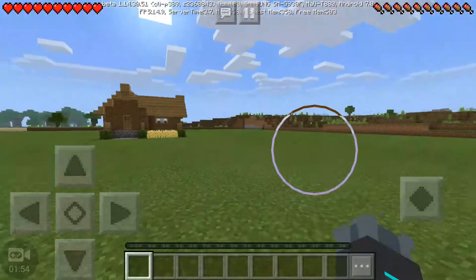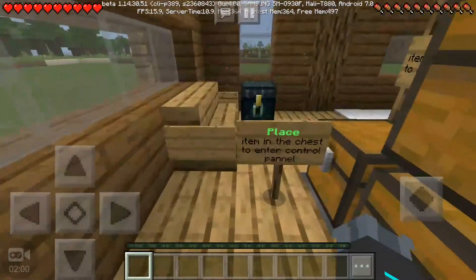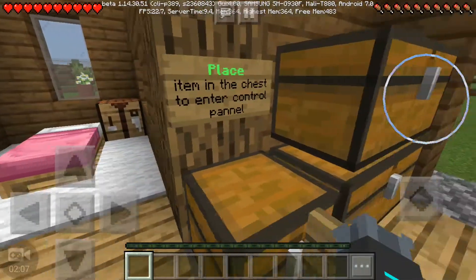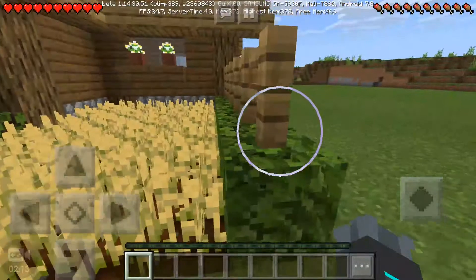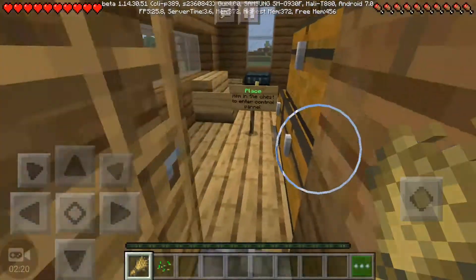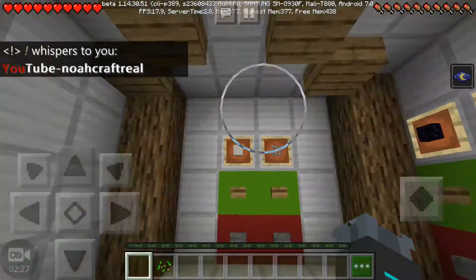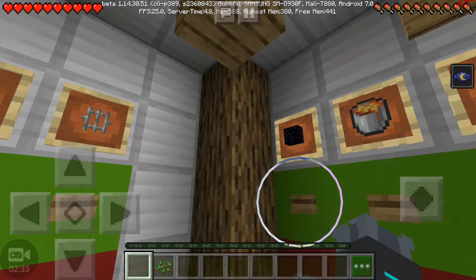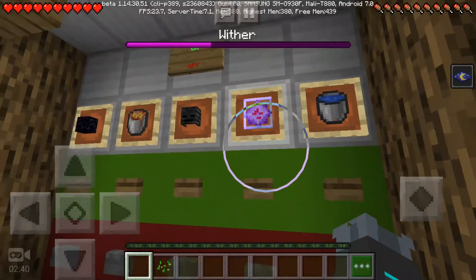It's just a normal house, right? Nothing too weird about it. Place items into the chest to enter the parental control panel - but I don't have items. I need to place an item. I don't have one, so I'll just grab some wheat from here. Okay, someone's whispering - no, I don't want your YouTube channel.